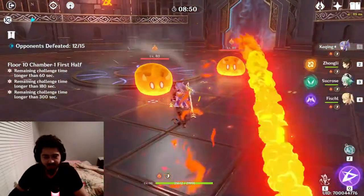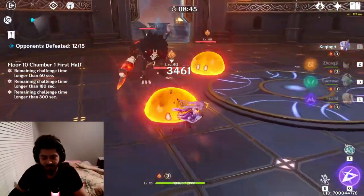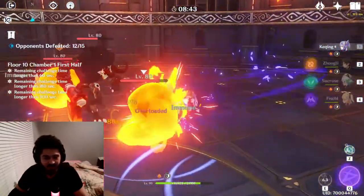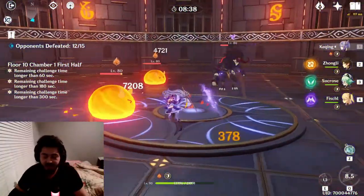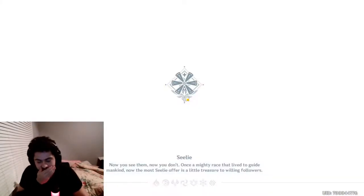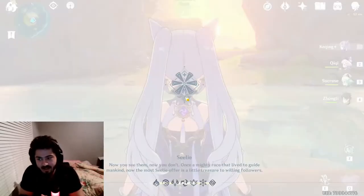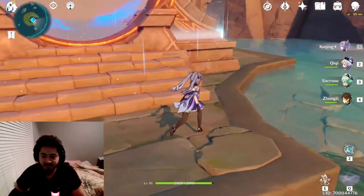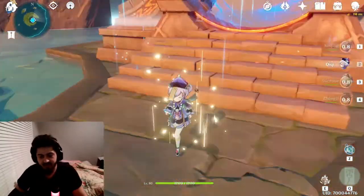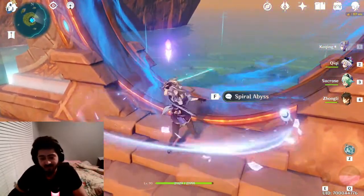We're seeing around 9k crits with the passive, 8k without. The slimes scale differently — seeing 3k to 3.5k, not too bad. I'm noticing some electro damage showing up, which she shouldn't really have. The physical damage set lets you do a lot of consistent damage, but the reason I don't use it is you don't really switch to other team members much — you can switch to Qiqi for a heal, pop a superconduct, then lower physical resistance and roll them.